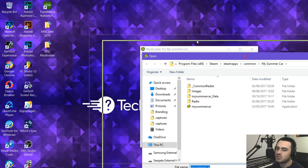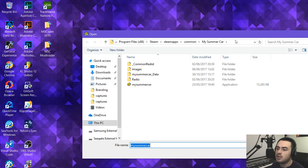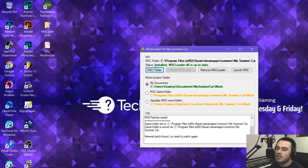The Mod Loader folder path shown is C:\Users\Gaming\Documents\MySummerCar\Mods — Gaming is my username, yours will be different. The first step is to locate where MySummerCar is installed. It should recognise it automatically, but if not the path is C:\Program Files (x86)\Steam\SteamApps\Common\MySummerCar — I'll put this all in the description. Click that, and it will confirm Installed and that MSC Loader is up to date. If it's not up to date, press the Install button to update it.